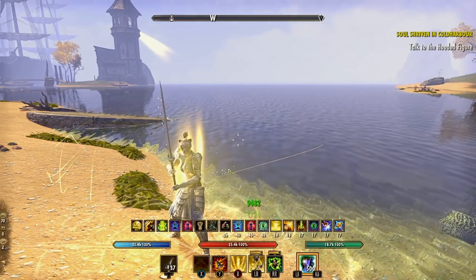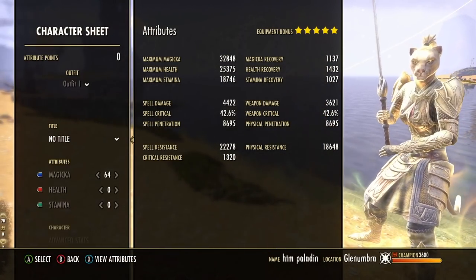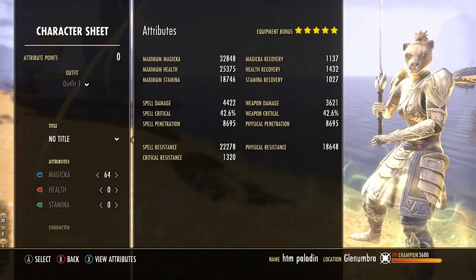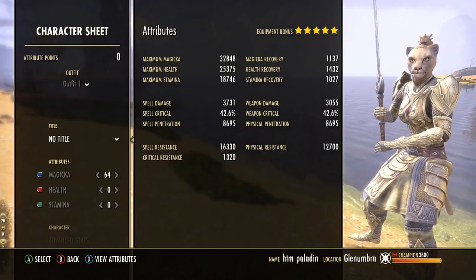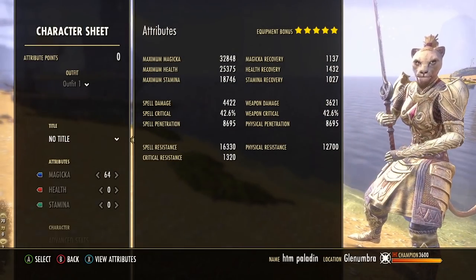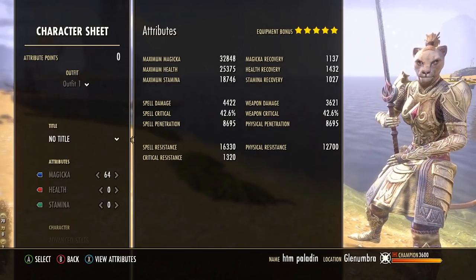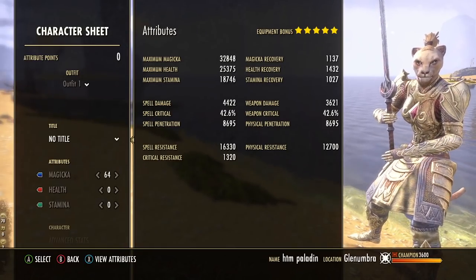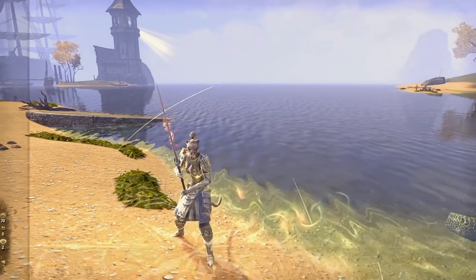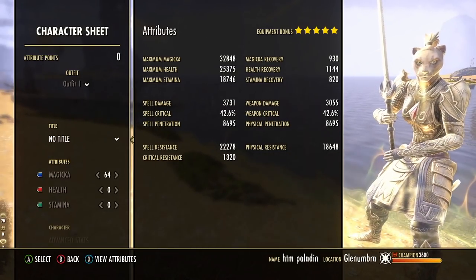Looking at the self-buffed character stat sheet: about 33,000 max Magicka, 25,000 max Health, and almost 19,000 max Stamina. Recoveries are pretty good too — Magicka recovery 1,100 and Stamina recovery 1,000. Spell damage goes up quite a bit because we have Minor Sorcery on the Templar as well as Major Sorcery from our two-handed skill line, so spell damage will actually get over 6,000. Crit chance will be closer to 55% fully buffed, armor is about 22,000 spell resistance and almost 19,000 physical resistance, and we have four separate damage shields.